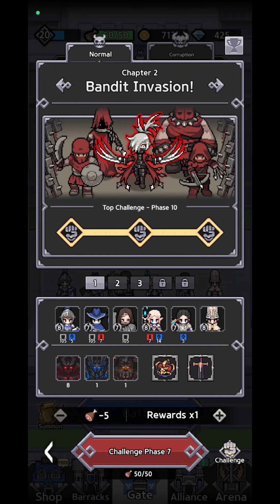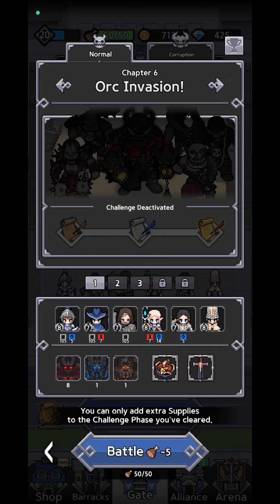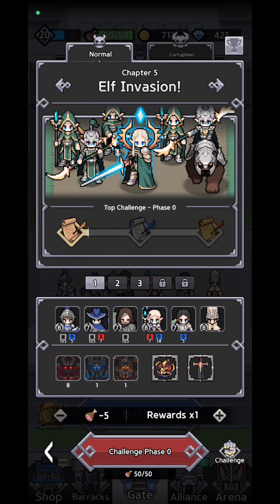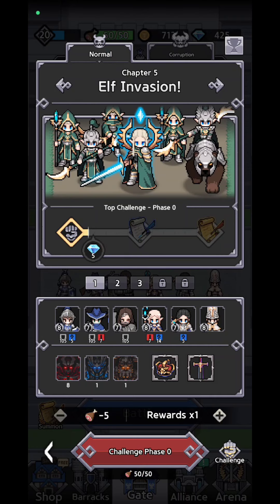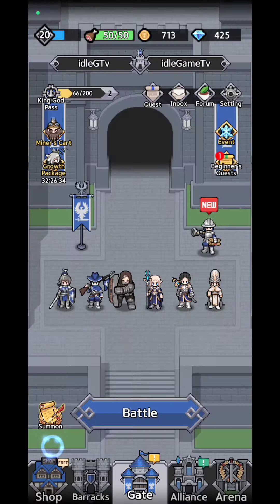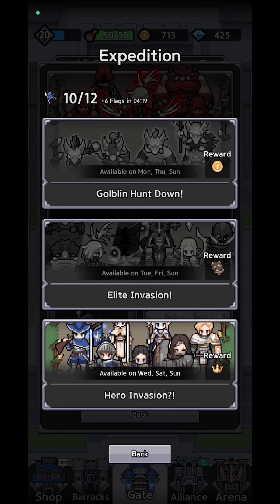You're going to have different kinds of chapters. I have reached around chapter 5. You do need to upgrade your soldiers in order for them to be stronger. After you complete that chapter, you're going to be able to fight in the corruption system, which will give you different kinds of keys or let you do summons. But first, let's go back and jump into the expedition part.